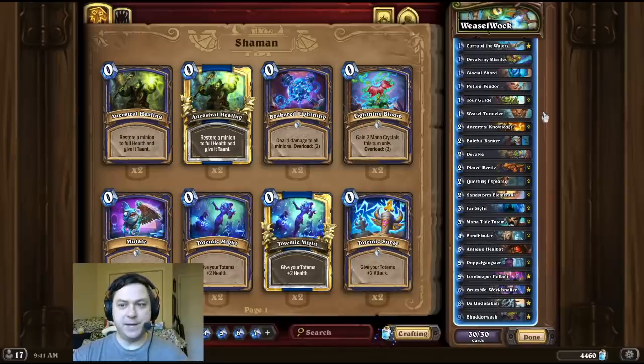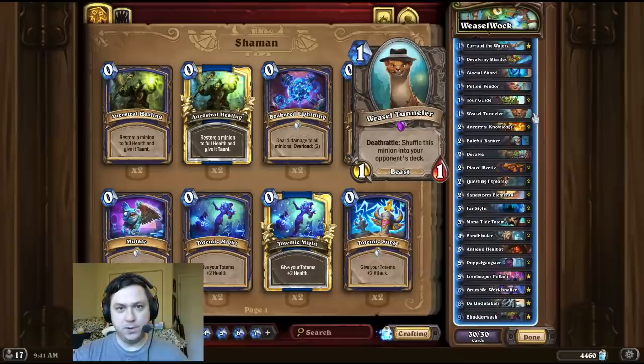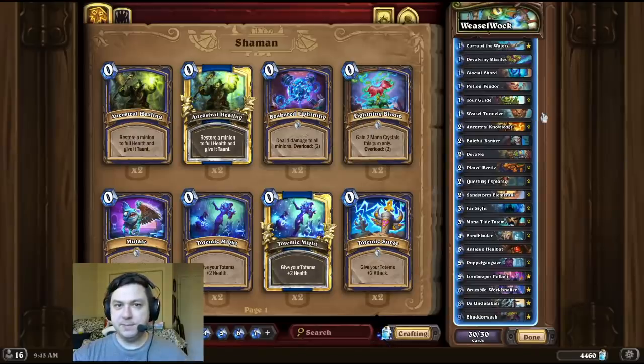I made this deck because I wanted to see what would happen if we combine Weasel Tunneler with Shudderwalk, because both cards have some notoriously slow and weird interactions. That's pretty much it for the deck intro this time, guys. At the end of this video I added a fun clip — and if it's not a Trollden clip, I don't know what is. Best of luck to you, and thanks so much for watching.